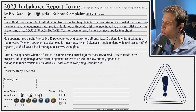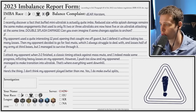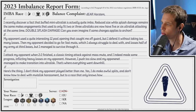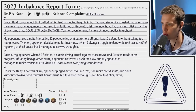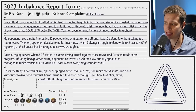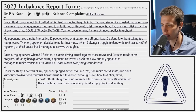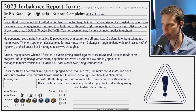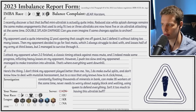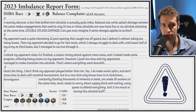Here's the thing: I don't think my opponent played better than me. Yes, I do make awful splits and don't know how to deal with mutalisk harassment, but for a race that only knows how to A-click slash move, constantly floating thousands of minerals in bank, can make 16 workers at the same time, never needs to worry about supply block and walling, using queen to defend everything — isn't it too much to have this ultralisk buff? So the question here is: is the ultralisk imba, or do I suck?